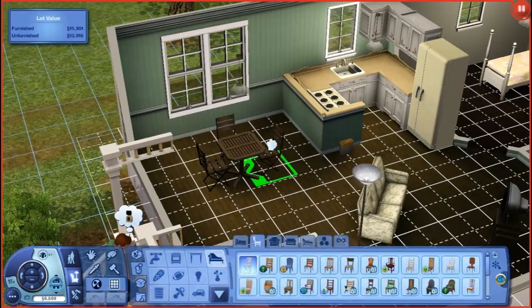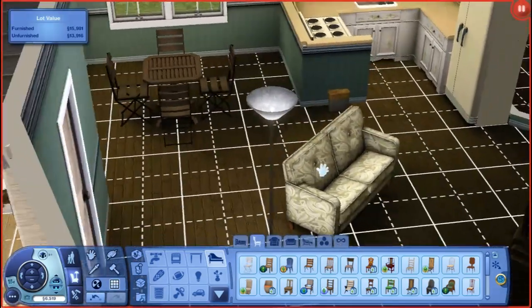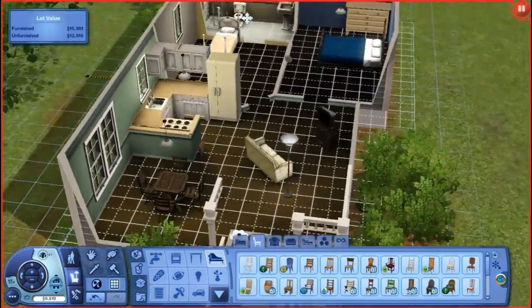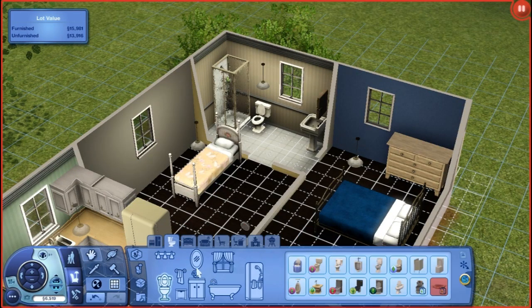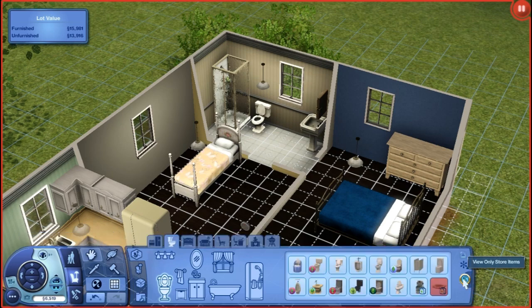I'll also show you guys the items that came with Supernatural. I think this couch came with Supernatural - not sure. Let's go do the bathroom and I'll show you everything that came with the bathroom set in Supernatural. This button says 'view only store items' - whoa, that's cool, I didn't know you could do that.